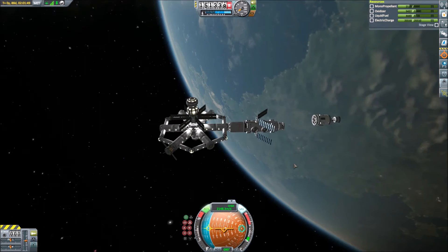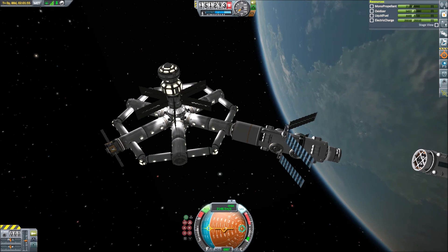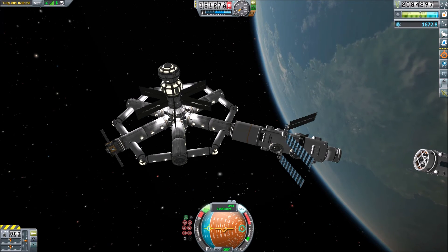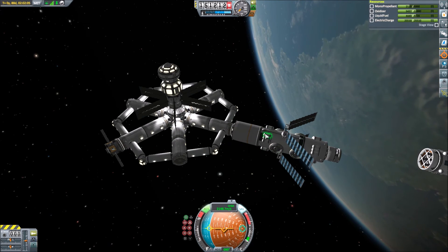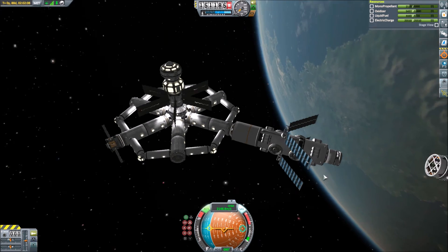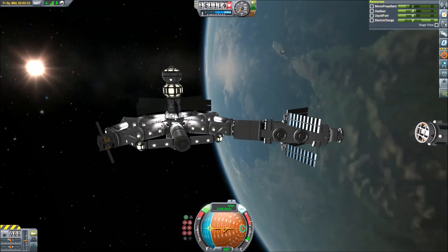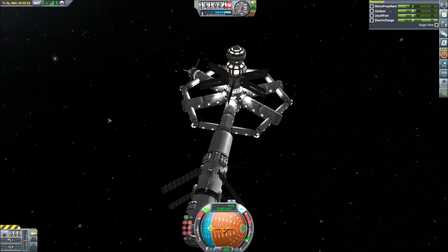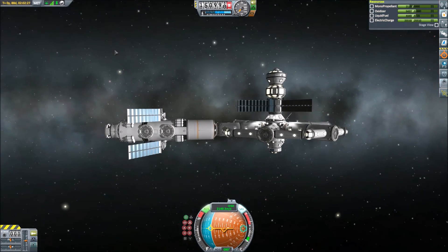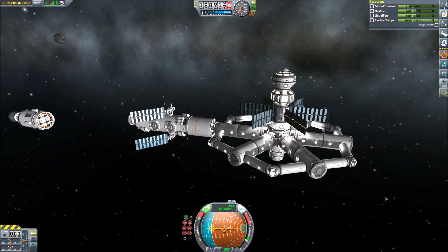I'm quite pleased with how that came together and with the fact that the thing didn't blow up. We were at 2.4 million, now we're at 2 million - so that cost about 350,000. We can't do that indefinitely, but it's something we can do. I forgot to attach lights, but this is utility - who cares. We'll put lights on the other ones, definitely on the docking arms because we want those lit so you can see where you're flying. The utility will be a little darker, not the end of the world.